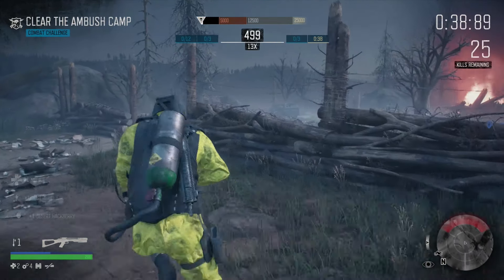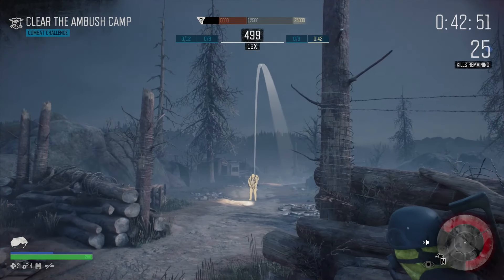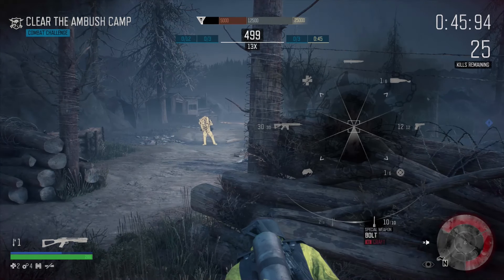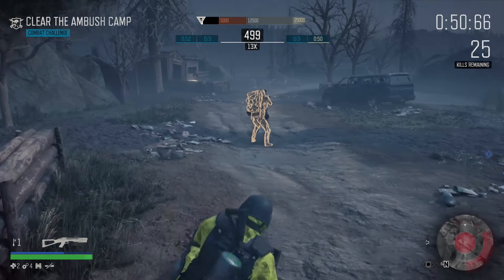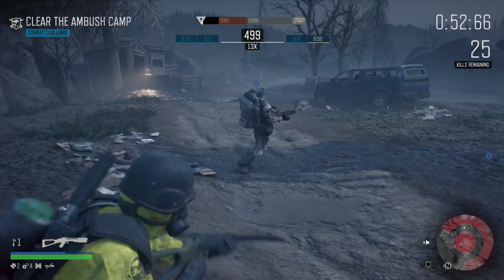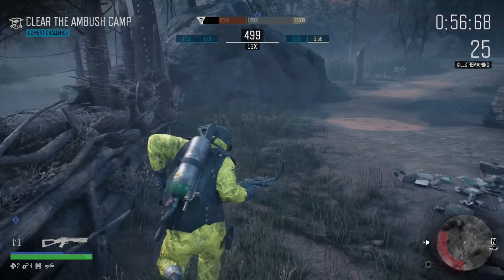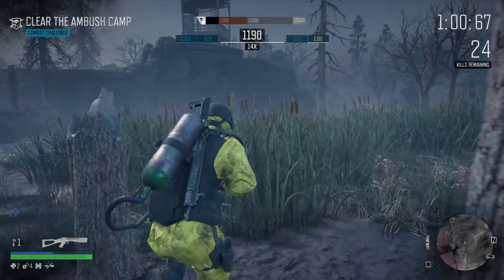We're going to the entrance of the camp, and we're going to distract this marauder with a rock. When he turns around, we're going to sneak up to him and shoot one of these nice residue bolts right in his ass. Affecting a marauder with a residue bolt is pretty hard to do, so try to aim for his left butt cheek or his left upper leg. The marauder is a really strong guy and is going to take out plenty of guards in the camp.